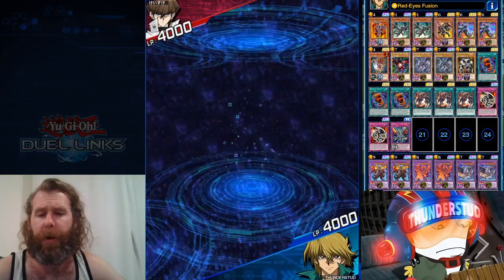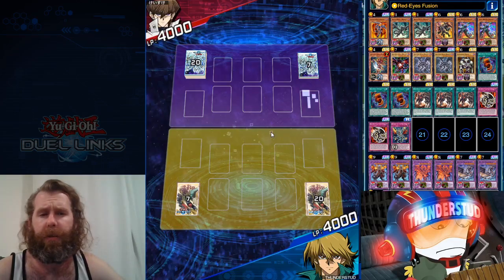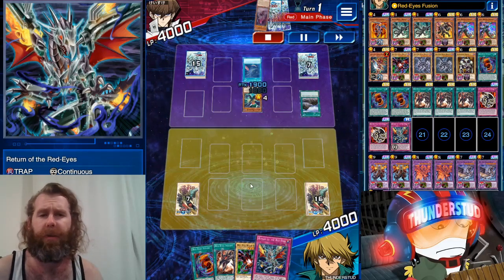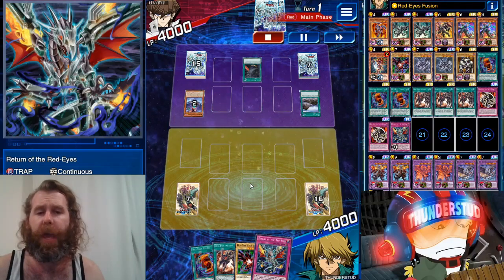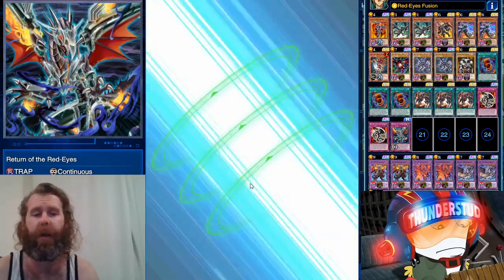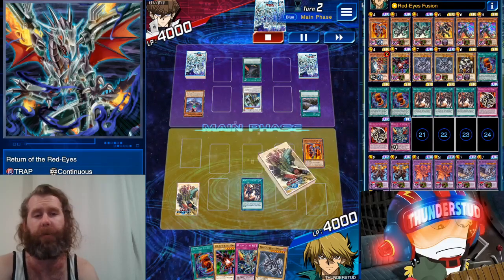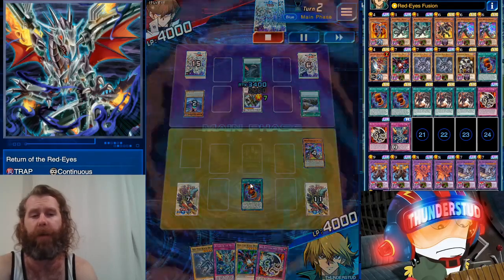All right, here we are facing a Seto Kaiba, going second. He's showing us peak performance. We already have a Red Eyes Fusion, an Insight, and our Return, so we'll search our Fang with the Insight and we're gonna be just fine. This is Black Wings — we're gonna have a heavy back and forth. This game is actually decided by time limit; I was close when he lost in time limit too, and he didn't really wipe me out or anything, it was just that many plays in the duel — I was like 20 seconds from timing out. He's starting with a Chidori but at 3400, Chidori is not really crazy.